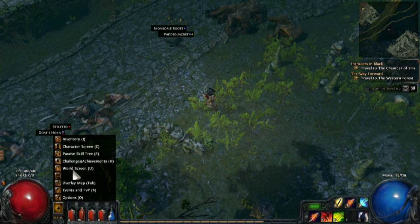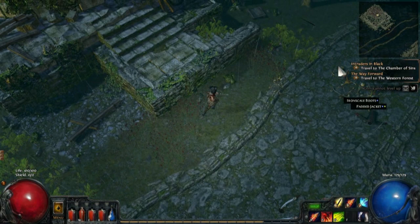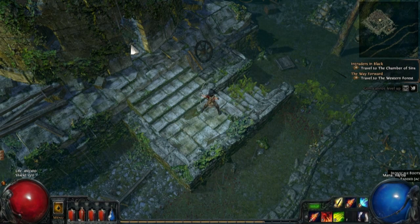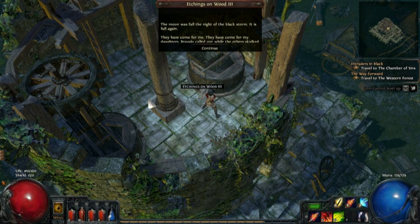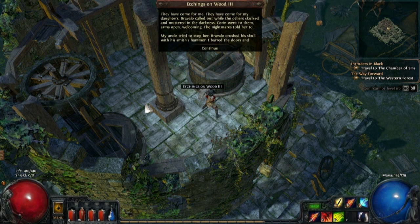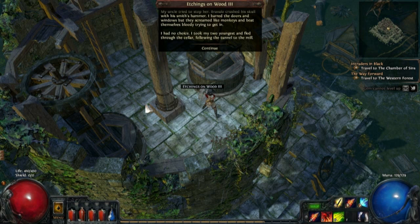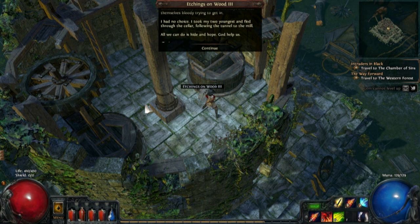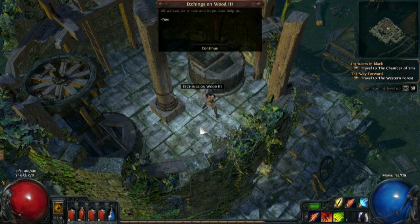We've already been down that way, so where exactly can we go from here? This is like a windmill. The moon was full the night of the black storm — it is full again. They have come for me, they have come for my daughters. Bravalo called out while the others skulked and muttered in the darkness. Corrin went to them arms open, welcoming — the nightmares told her to. My uncle tried to stop her. Bravalo crushed his skull with his smith's hammer. I barred the doors and windows but they screamed and beat themselves bloody trying to get in. I took my two youngest and fled through the cellar following the tunnel to the mill. All we can do is hide and hope. God help us.